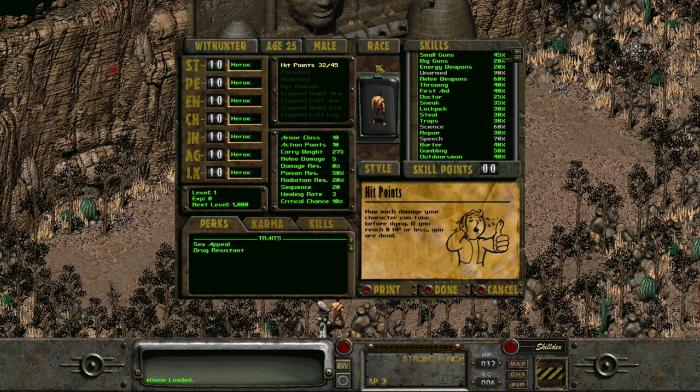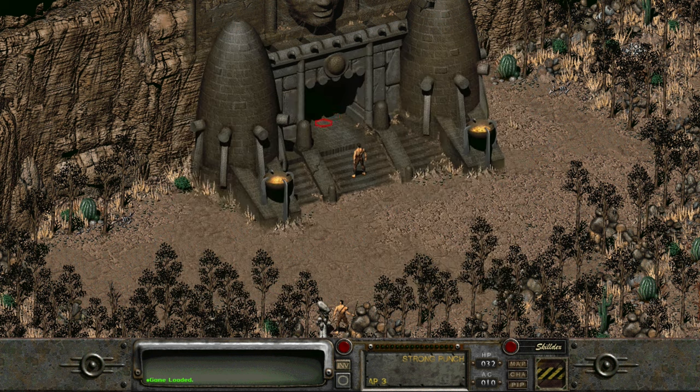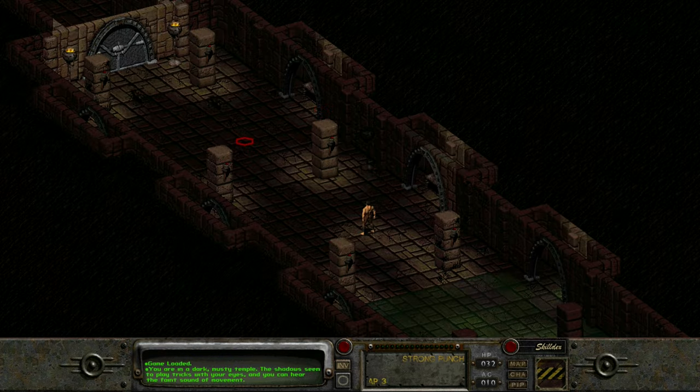Now prepare yourselves for critical successes you have not seen before. Pass the Vault Citizenship test with ease and fight anyone in any way. Also get ready to find almost all secret special encounters and simply have a different type of fun with Fallout 2. I hope you'll enjoy this one.